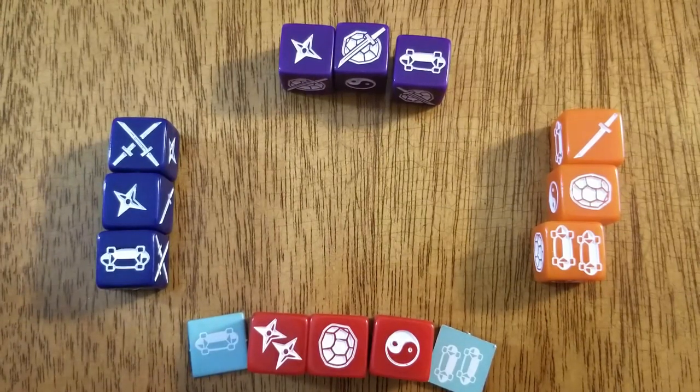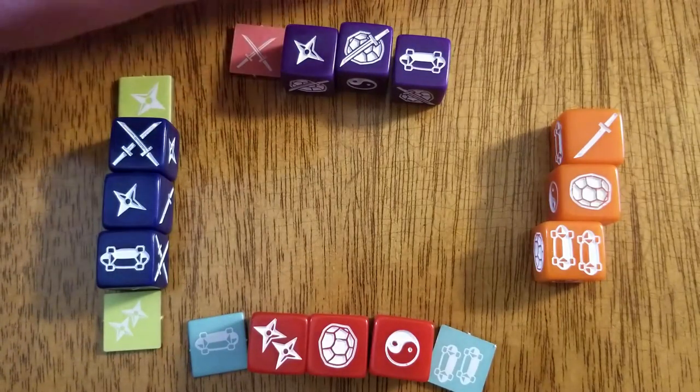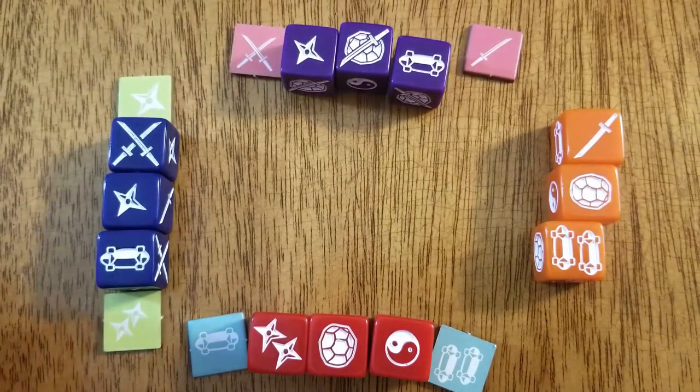Dice placeholder tokens are used to show what actions are available on a turn. With dice sharing, a hero may take up to 5 actions on their turn. After using any dice, manhole cover tokens are used to show that an action has been used.